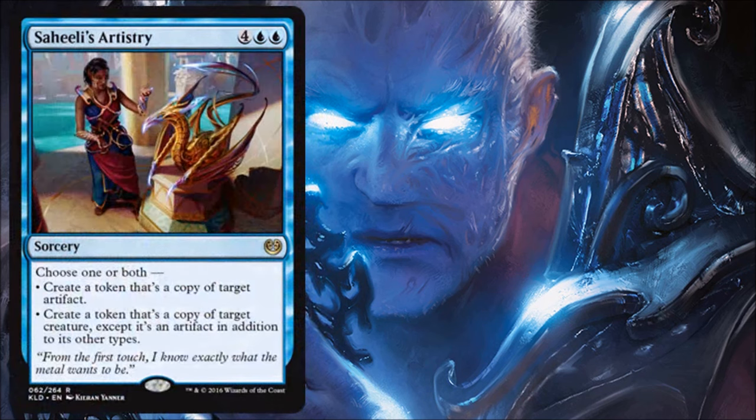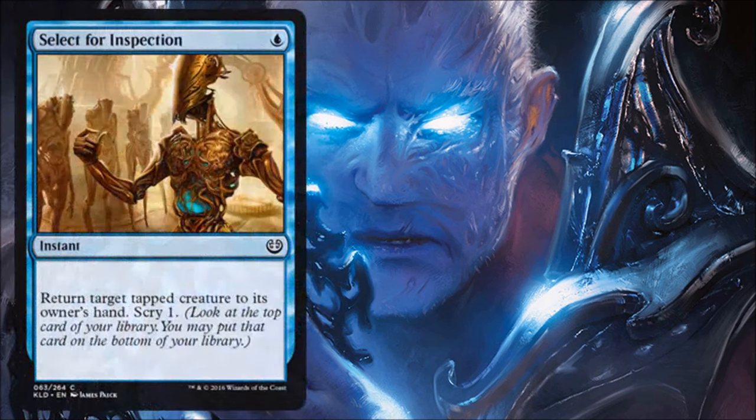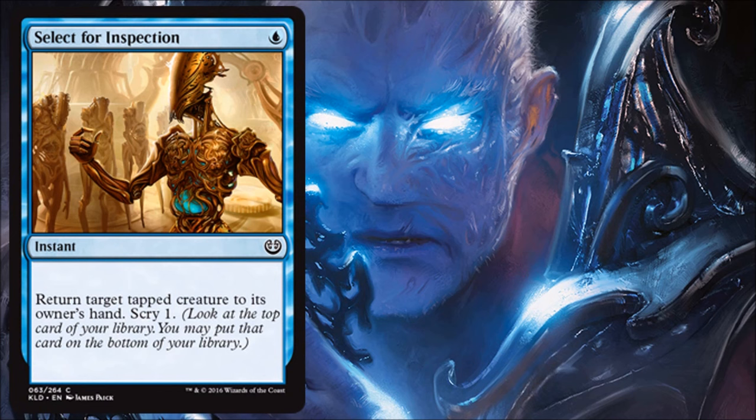Saheeli's Artistry is a very powerful six-drop and you're getting your money's worth. It's a great limited card. It can target any artifacts and any creatures on the board — yours or your opponent's — so it doesn't have to belong to you. Six mana probably would have cost more than casting two of these effects separately anyway, making it very economical. This will be a limited bomb, though a bit too expensive and situational for standard. It shines most in multiplayer games with more targets, so it'll be really good in Commander.